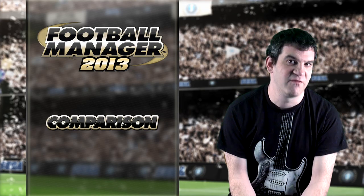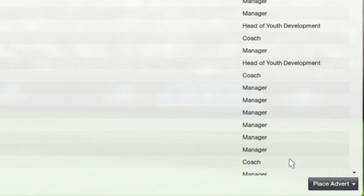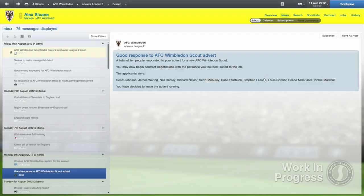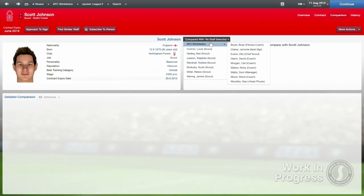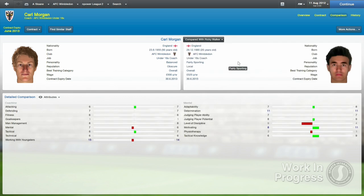But it's not just about the players. For the first time in the series, you can also compare staff, which should prove to be a big help as you assemble your backroom team. Now, when you place a job advert, you'll no longer have to switch back and forward between the different applicants' profiles. Instead, you can now directly compare their attributes as you would for two players. It's also possible to compare the applicants against your current staff to make sure that you aren't signing someone who's not as good as the person currently doing the job. You can also compare two members of your current staff, which should give you a better insight into who should be carrying out what role at the club.